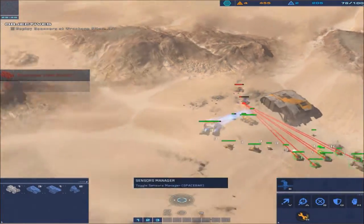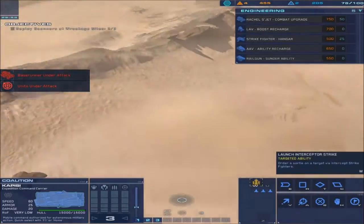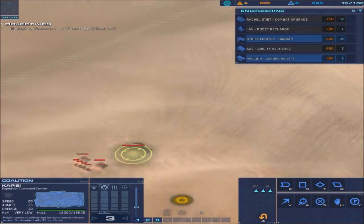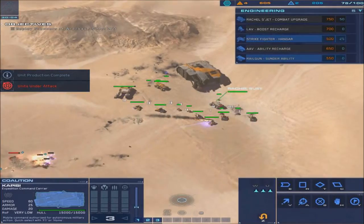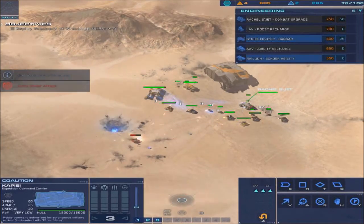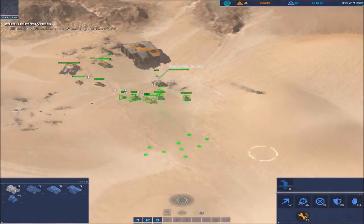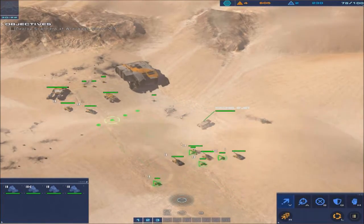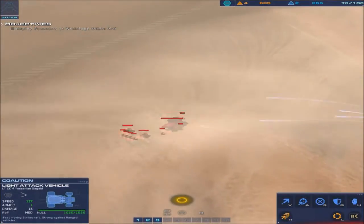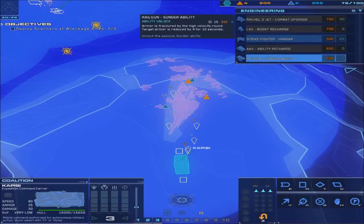Things are always different, which adds replayability. There's a support cruiser right there, so what I'm going to do is grab my fighters and bomb the hell out of it. I don't know if we'll be able to hold here unless I destroy that thing. Okay, that's nearly destroyed - cool. We are going to go ahead and upgrade the hangar for sure.